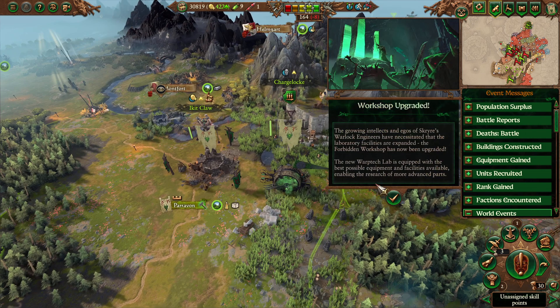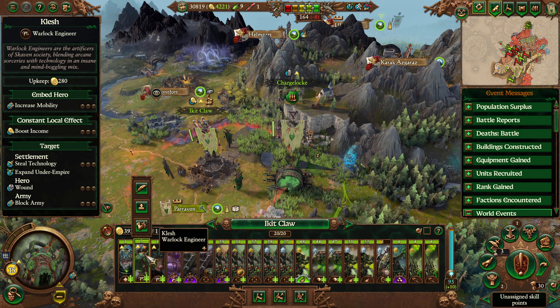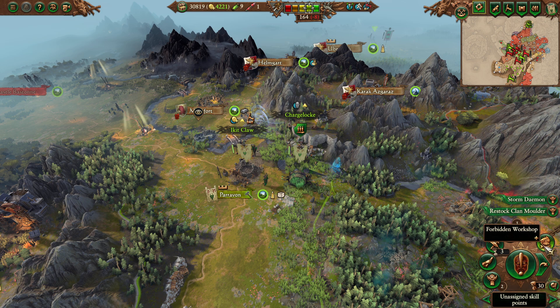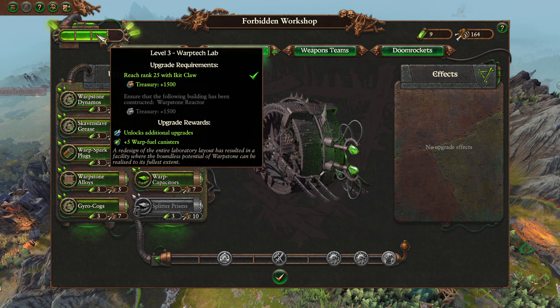We got another Trickster Shard and Obsidian Amulet. The workshop upgraded! We must have leveled up our Warlock Engineer — yes, rank 15 now. Let's check that out. We are now here for the Forbidden Workshop. What do we need to do? Ensure that the following building has been constructed: Warpstone Reactor. That's the tier 5 building.